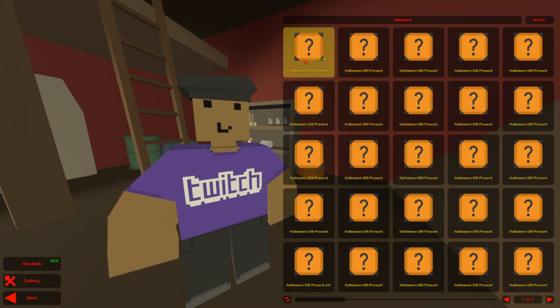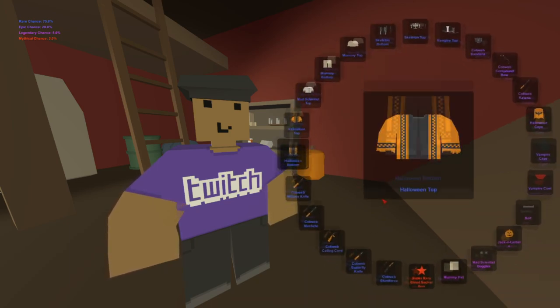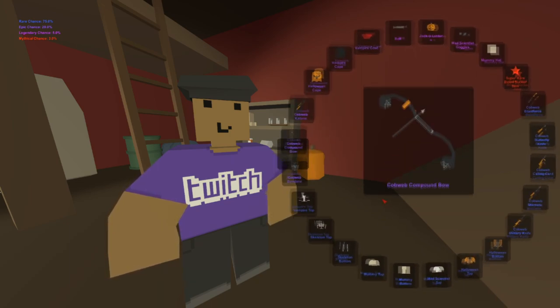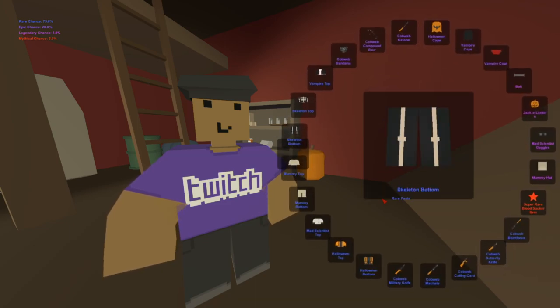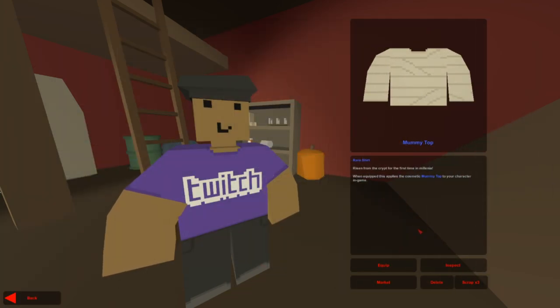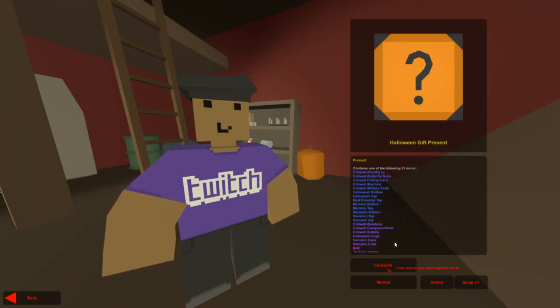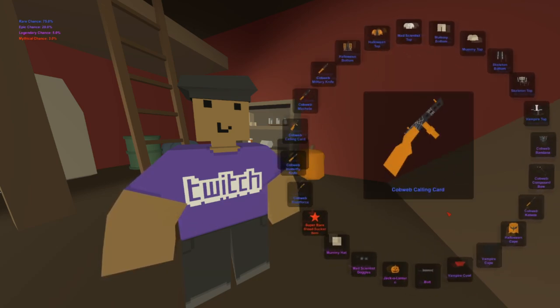With this update you can now get these Halloween mystery boxes dropped by plane, and the maps have been decorated with Halloween stuff. Hopefully we can get a nice little outfit. I already have most of these items in my inventory, so I'm not sure you'll be super excited about anything unless it's a super rare bloodsucker item.